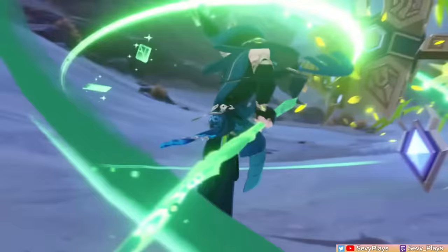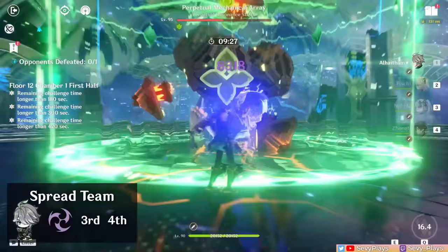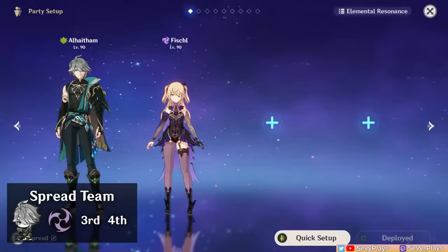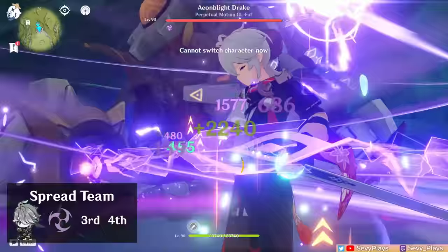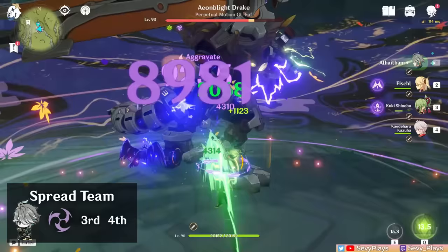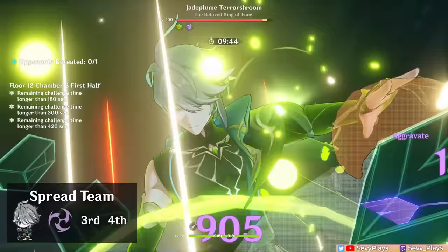Al-Haitham works best as an on-field dendro damage dealer, applicator, and/or driver. In a Quicken team, he acts as an on-field spread DPS — simply pair him with another Electro unit to create your Quicken core, then the remaining slots are flexible. You can slot in another Dendro or Electro unit for more spread/aggravate damage, or Geo units like Zhongli or Albedo. Bennett also works as a buffer and healer. An Anemo unit holding Viridescent Venerer can only buff your Electro unit's damage since dendro cannot be swirled. Keep in mind to always have one Deepwood Memories user in the team for dendro resistance shred. Notably, Nahida is a very good teammate — she acts as a battery, provides generous EM buff while he's on-field, and contributes off-field spread damage.